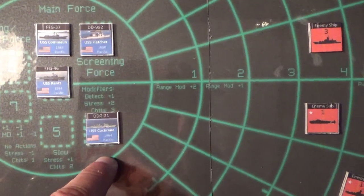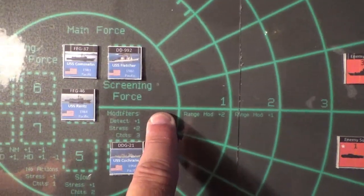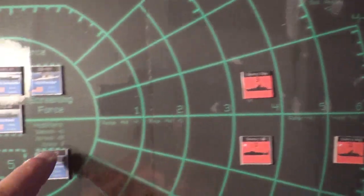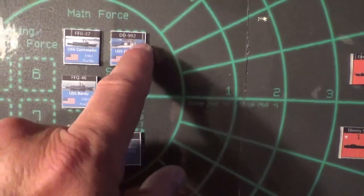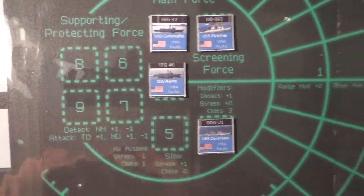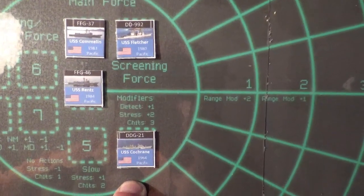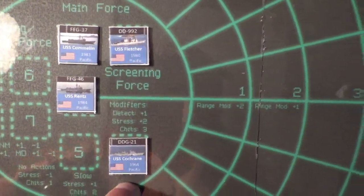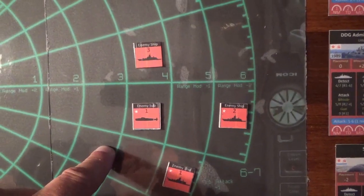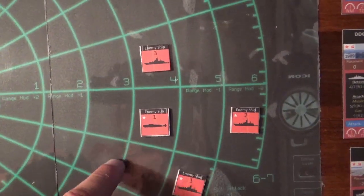Your screening force at the end of each encounter suffers two stress levels. You also get a detection 1 modifier. You place chits on each enemy unit to determine who is going to attack — you draw chits from a cup. Your screening force has three chits for each position, your main force would have two chits, and your supporting or protected force would have one chit. Your screening force is fast, meaning they get to perform their actions first. Then enemy units move and attempt to detect your task force ships, and if detected, attack with missiles and torpedoes.